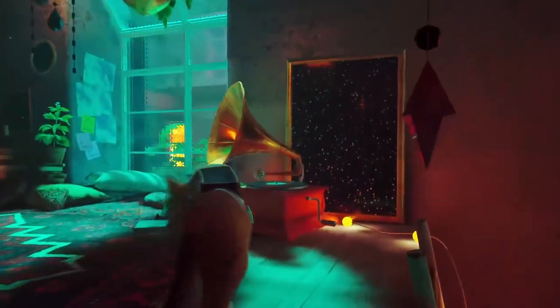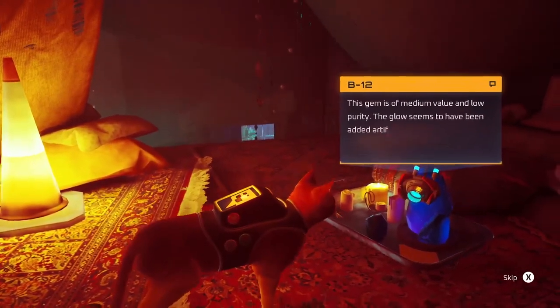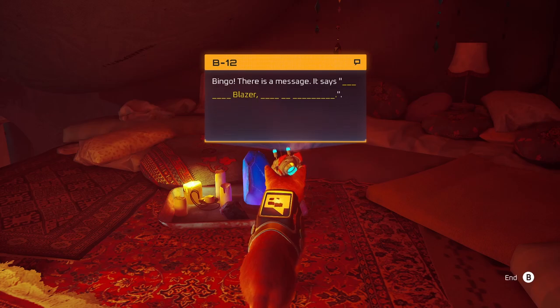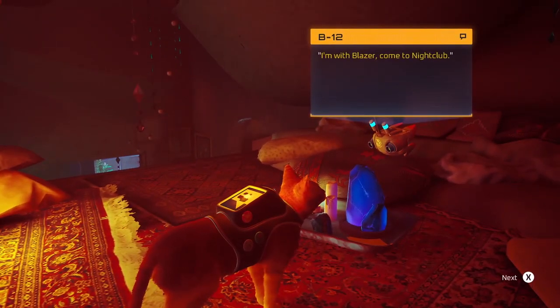We want to go find that last bit - who could they possibly be chilling with? Let's inspect this crystal. 'This gem of medium value and low purity, the glow seems to have been added artificially.' Maybe it acts as a beacon. Bingo - there's a message! It says 'Blazer.' So: I'm with Blazer, meet me at the nightclub. Okay, I think we've got the entire message. Well done, Lieutenant Cat! Now let's go find out.